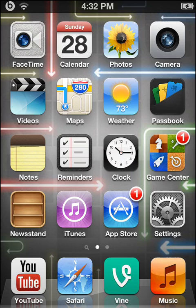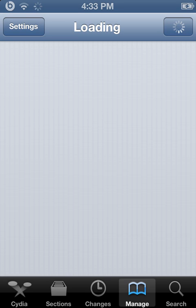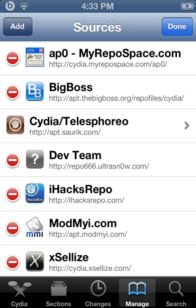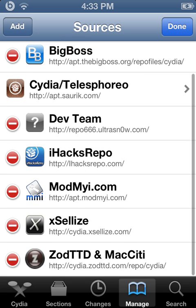This is Top Five Cydia Tweaks Part 2, and today I'll be showing you five new Cydia tweaks. As always, you're going to want to get the Xsellize repo because they cost money — you can get them for free. If you're new and haven't watched my earlier videos, go to Cydia, add the source at cydia.xly's.com, and you'll get it right there.